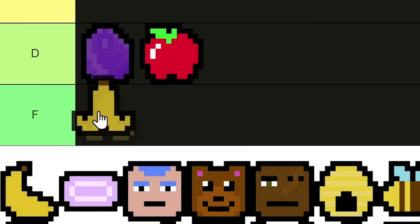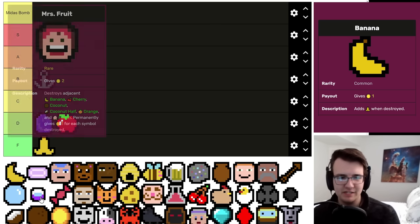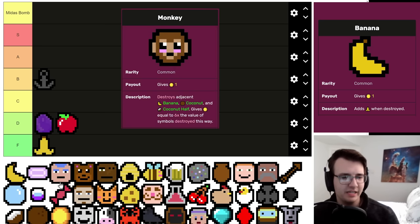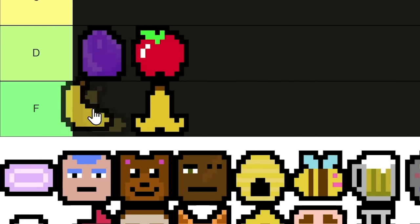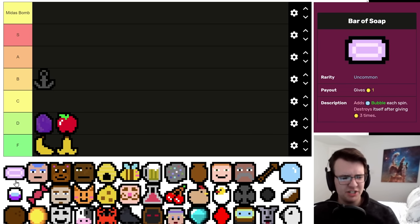Banana Peel has one legitimate use: getting rid of Thieves. If you take a naked Thief and are desperate to get rid of it, yeah it's fine — but Thieves are better destroyed by Zaroffs or Bounty Hunters anyway. It's a pretty terrible symbol. Banana is not much better — it's a one-per that can buff Mrs. Fruit but leaves behind a terrible symbol, or be eaten by Monkey but also leaves behind a terrible symbol. Generally taking this means you'll have awful symbols on the field for the next couple rent cycles.